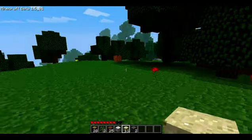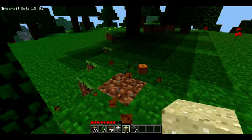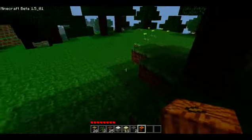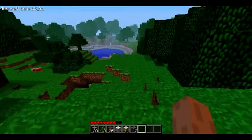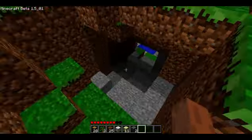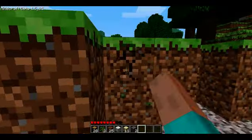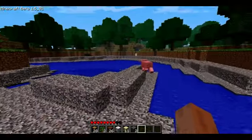Holy crap, a pumpkin! Oh yeah! Fucking awesome — I've never found one of those before, that's awesome. That's annoying now. We'll keep that in our inventory. Oh, this is awesome — got a little watering hole over here. This is cool. Totally making my house here if I don't find something better.